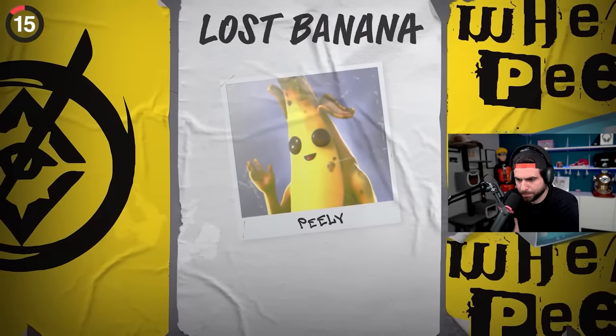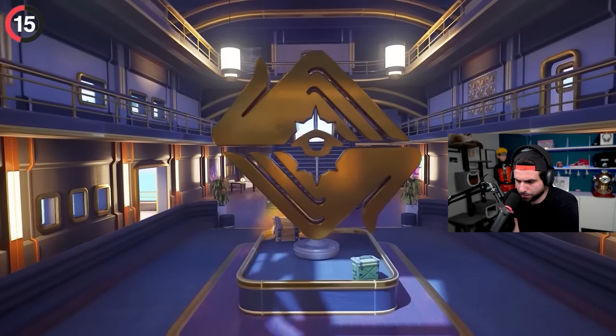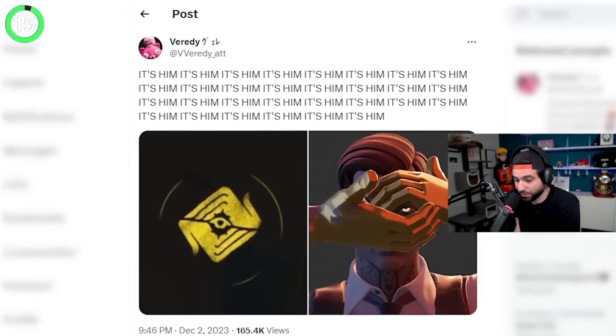These are the guys who kidnapped Peely, and their logo has the community in a frenzy. It's two hands and an eye — a pretty standard design for a secret agency — but the gold color reminds players of Midas, and they are convinced he is the leader.